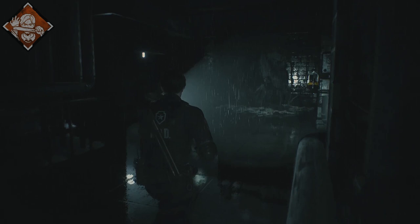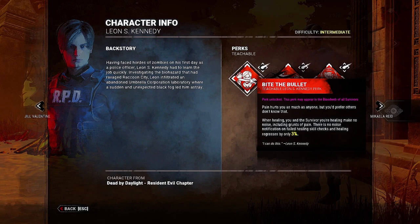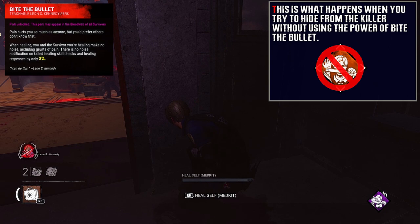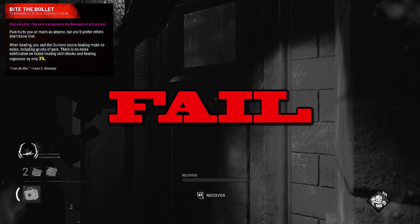When healing yourself or another survivor, grunts of pain and all noises related to the healing action are suppressed. Failed healing skill checks do not trigger a loud noise notification and only apply a regression penalty of 3, 2, or 1%. This perk unlocks in Leon's Bloodweb at level 30 and excels at keeping you hidden and evading the killer while healing in many different scenarios.